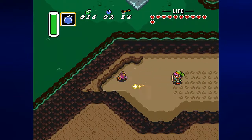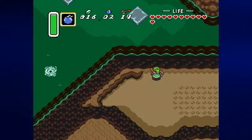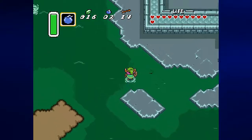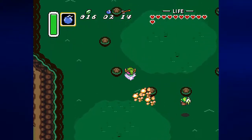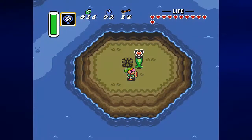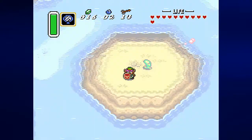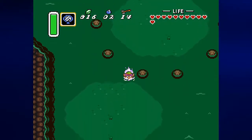We're near where the Pond of Happiness is in the Light World, and there's a certain place that we can stand and do a thing. This place where all these stones are in a circle is exactly it. You want to stand in this little shallow spot, use the magic mirror, and you've got a piece of heart.